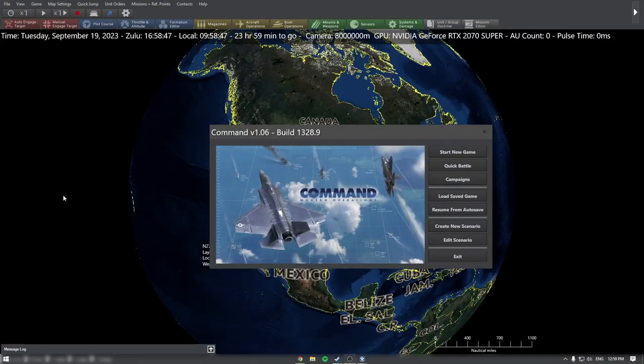Hey, gamers. Welcome back to LAE Octa Est. Today I'm very excited to showcase Command Modern Operations — a really, really fun game. I've been slowly getting into it; I am fairly new at it. This is a very insane, in-depth game. It's the only game I know of that comes with a 500-page PDF manual. Basically, this is one of the best battlefield simulators, with databases that stretch back all the way to World War II. You can simulate some pretty insane battles.